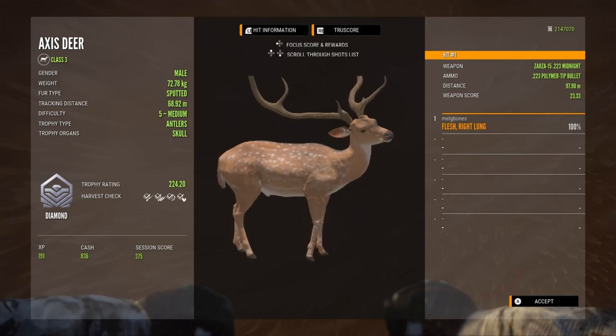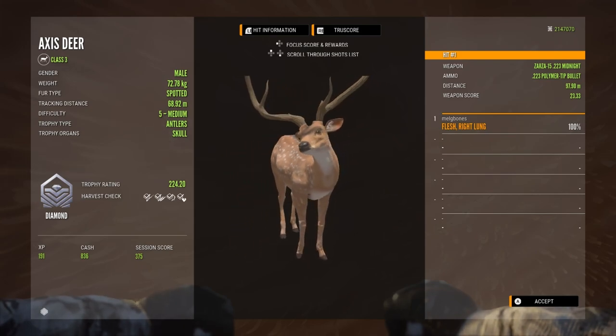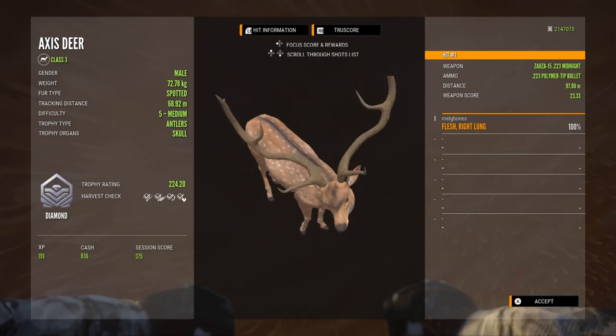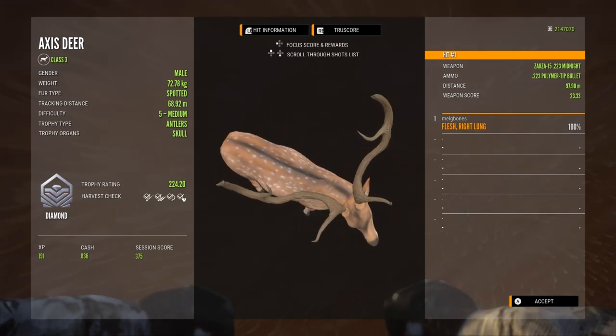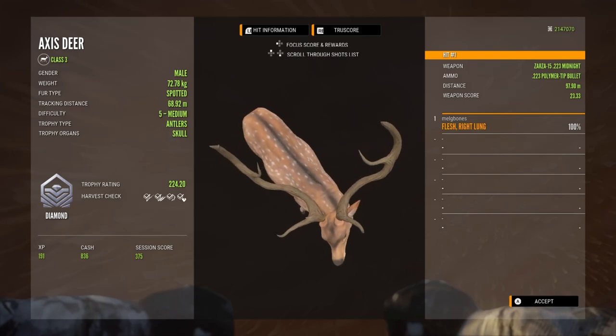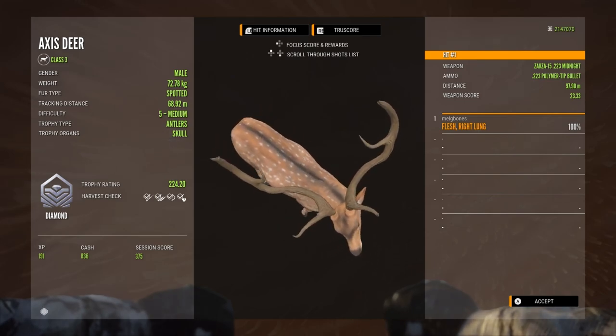That was a really nice way to finish this off — a gorgeous level 5 axis deer. It's a bit of a shame the antlers aren't sitting quite right on their heads at the minute, but I really do like the axis deer and I'm really happy this guy ended up being my first diamond with the ZAZ-15 223. That's going to be it for this video — I hope you enjoyed it, a couple of really cool trophies in here. Thank you all so much for watching, and I'll see you guys in the next video.